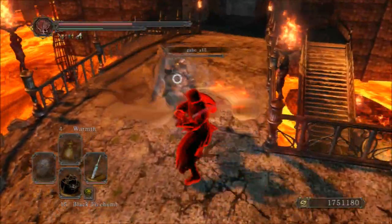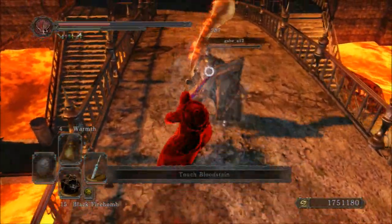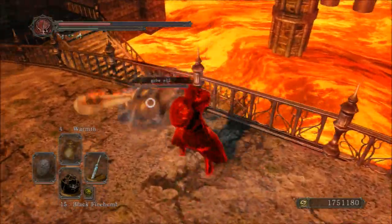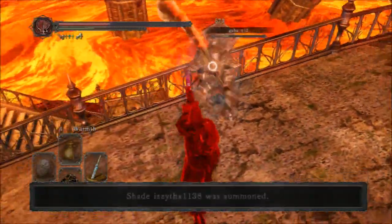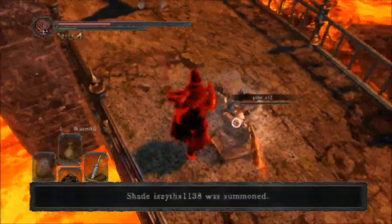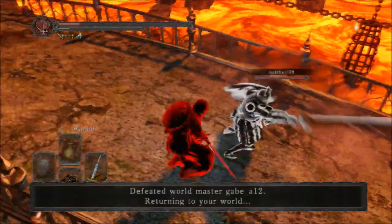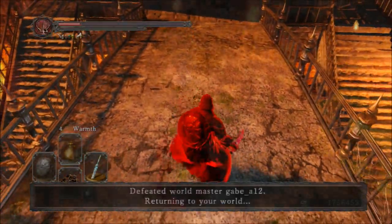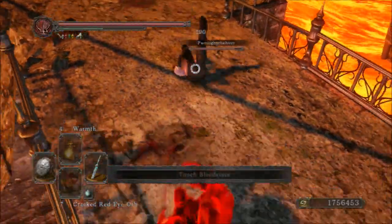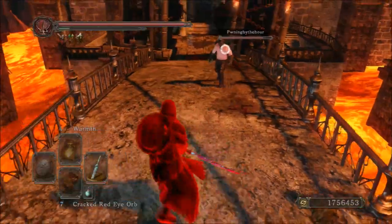The Puzzling Stone Sword requires 7 strength and 6 dexterity in order to wield. It has an E scaling in strength and an S scaling in dexterity. The physical base damage of the weapon is 145, and the attack rating with this weapon is 398 with the Ring of Blades and Flynn's Ring. The counter strength of the weapon is 120. Poise damage is 25 per hit, and the weight is 2 units.